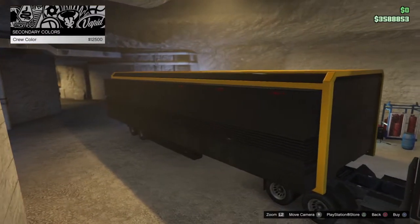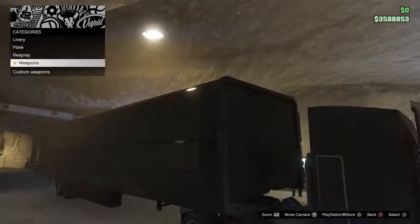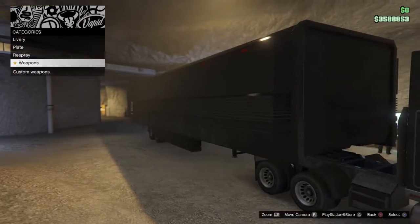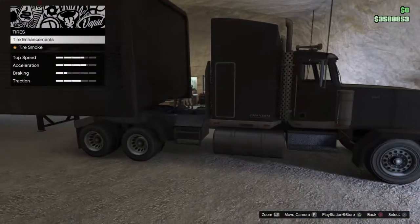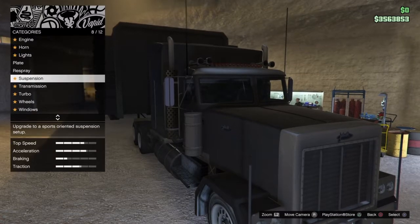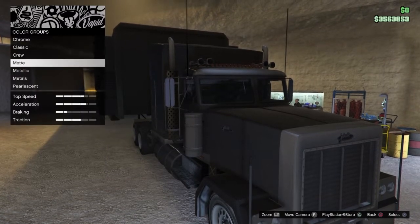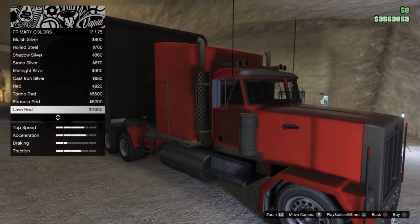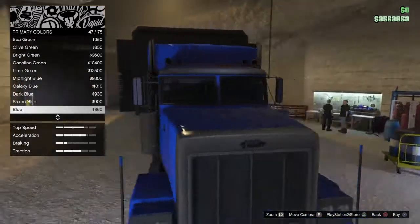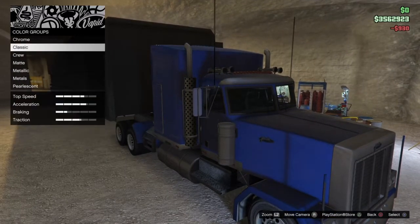I'm just using crew color to highlight the colors. Why can't I put a livery on this? I can change the wheels — actually I can only make them bulletproof and use a different kind of smoke. You don't make this fun. There isn't really anything else I can do with it. I can respray it, but I don't want to make it black. I'm going for a dark blue. I'll go dark for now. Beautiful vehicle.